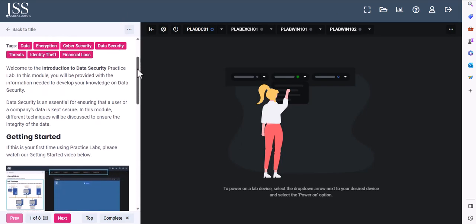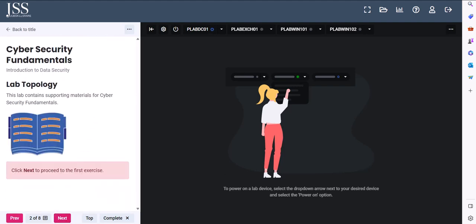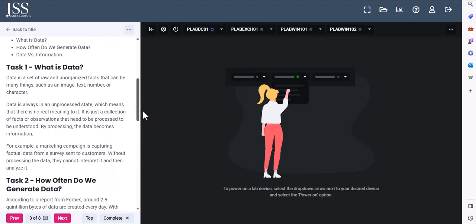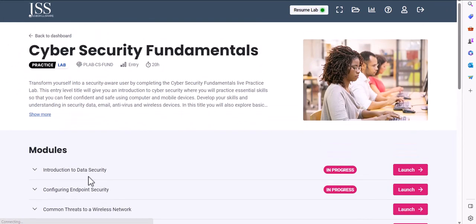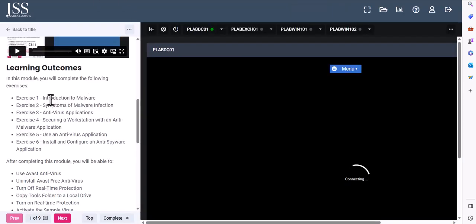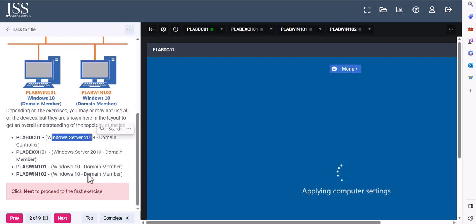You will have everything here: getting started, learning outcomes, and everything step by step — the lab duration and all. Some labs may be just theory and information. For example, the data section is just information for you to understand and learn. As soon as you go into further modules, things get more technical. For example, configuring endpoint security — let's launch that lab. You'll see Introduction to Malware and Antivirus Applications, and when you click next you'll see a lab topology showing the machines involved.